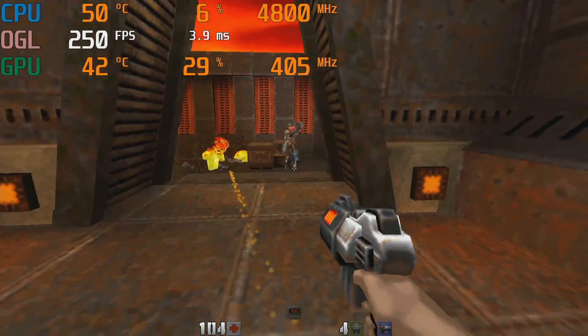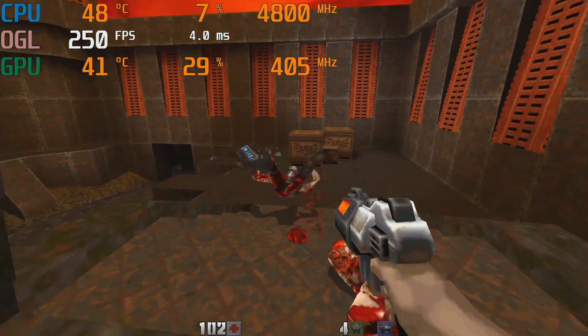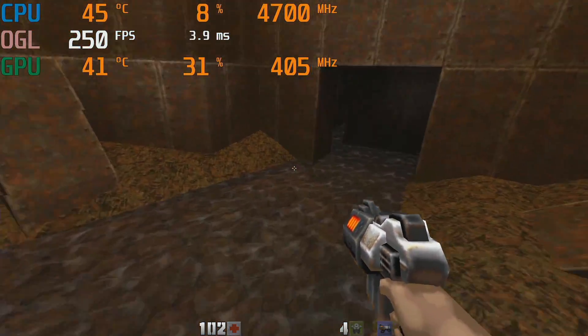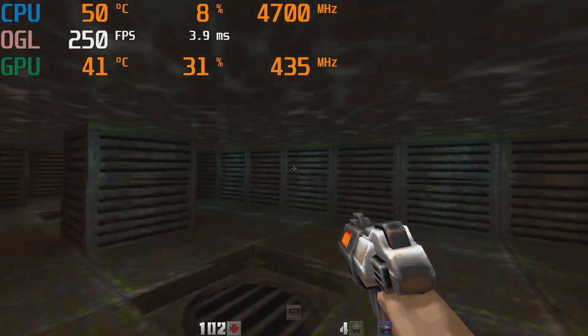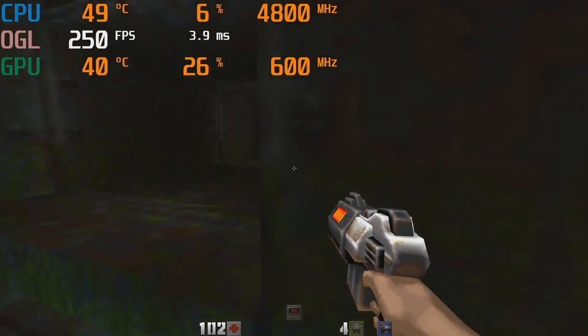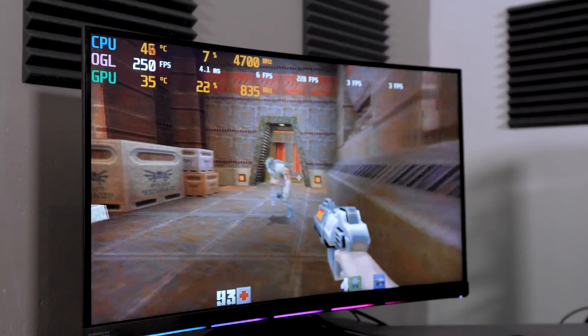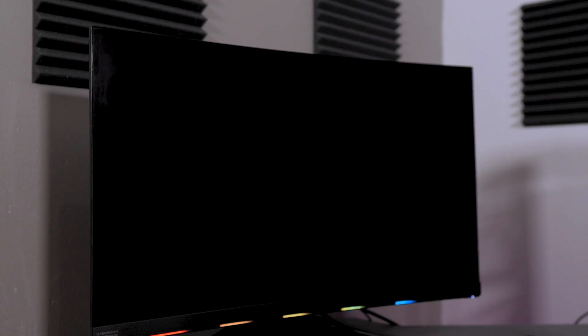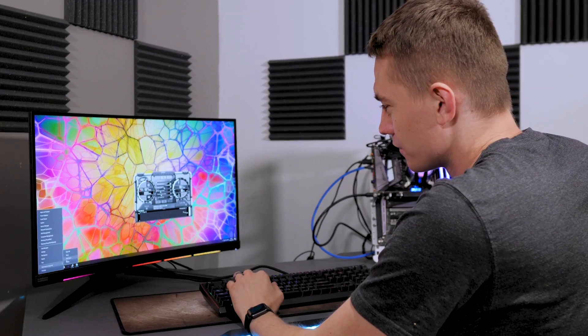First ray tracing game — Quake 2. Quake 2 is the world's first completely ray traced game, no rasterization whatsoever. The reason I'm showing you on a GT 1030 is because, as you can see, 250 FPS right there on a 1030 at 1440p. This game is just not that intensive. As you can probably tell, this is not the ray traced version — this is just the original version, the demo. It crashed, but the whole point is the GT 1030, without even breaking a sweat, can run 250 FPS on the non-ray traced version of Quake 2.